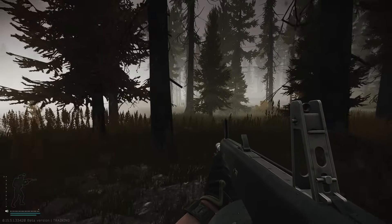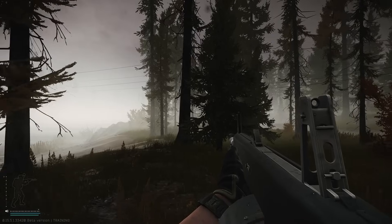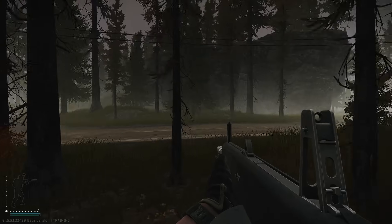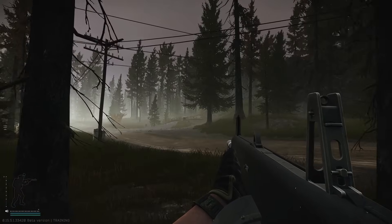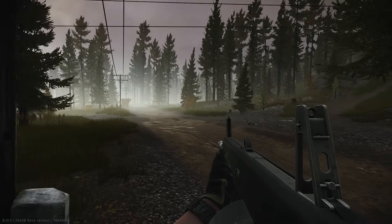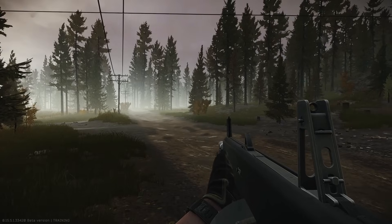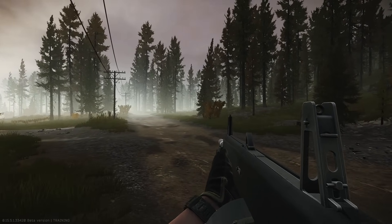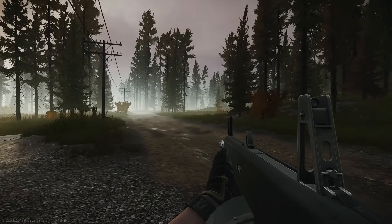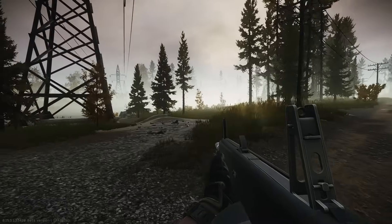The next change we're going to talk about is over on Woods — and of course we get the foggiest raid of all time. I have a whole video covering all of the changes that I've personally found on Woods, but just to give you guys a quick recap, the main attraction is going to be the new bunker. I'll throw a map up on the screen right now so those of you who aren't aware of where it is will be able to see it, and in this video we will walk through the bunker really quickly.